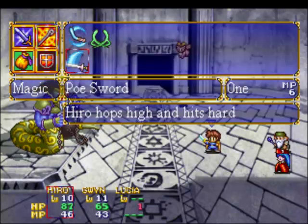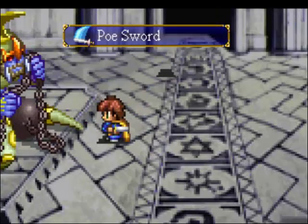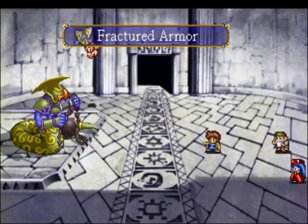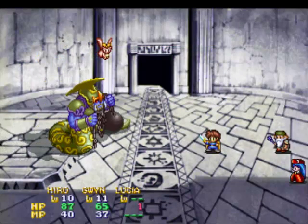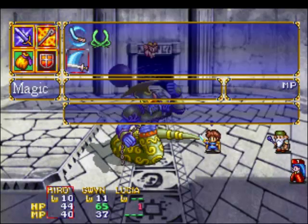Besides that, the other attacks he has — he'll smash with his mace, that's pretty much it. Yeah, you want Hero up front here and Gwyn in the back, because Hero will be tanking in this battle and you don't want Gwyn to get hit. You want Gwyn just to stay back and focus on healing and debuffing here. I love that we have debuffs already, and they're really, really useful too. Whoa, crap, that hurt.